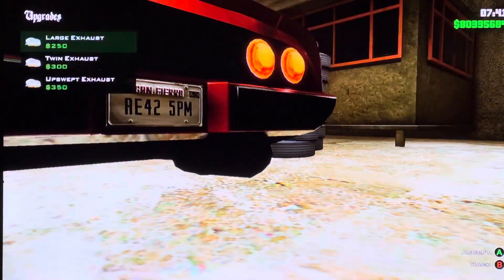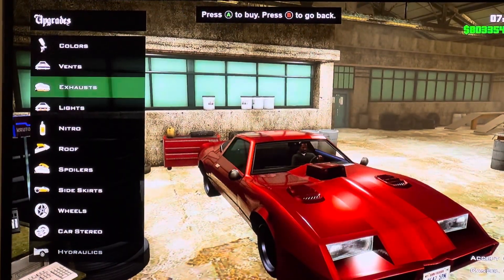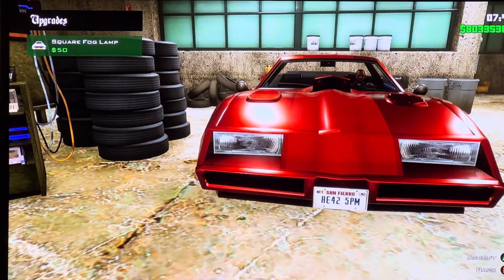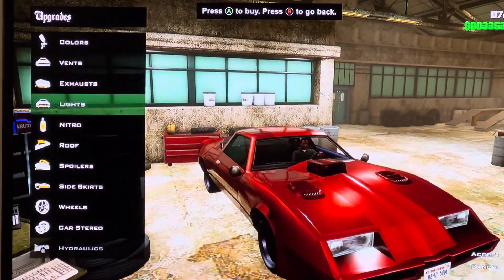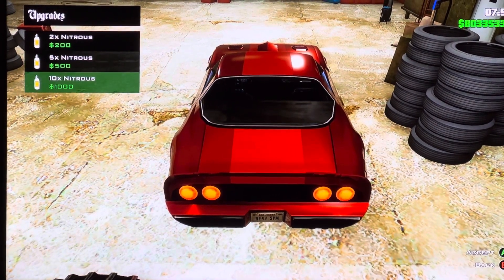We got exhausts: large exhaust, twin exhaust, outstrip exhaust. We got lights: square fog lamp. We got nitro: 2x nitrous, 5x nitrous, 10x nitrous.